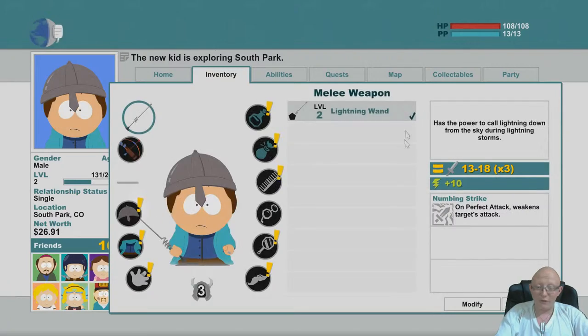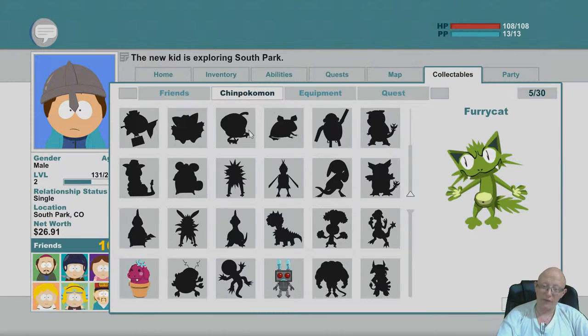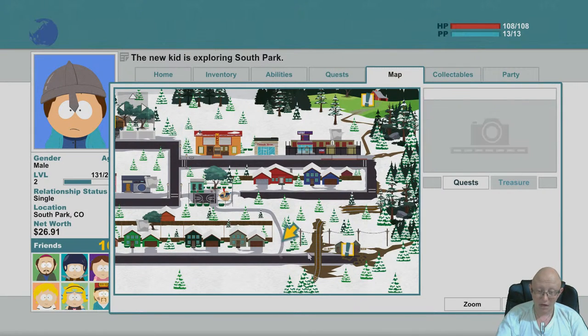It's called the Furry Cat - this is actually the 5th Chimpokemon out of 30. The location is next to Kyle's house, before Kenny's house.